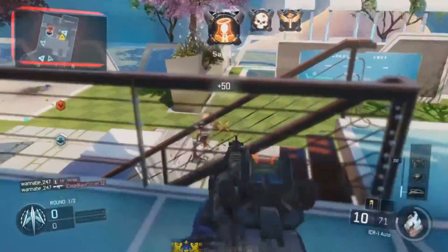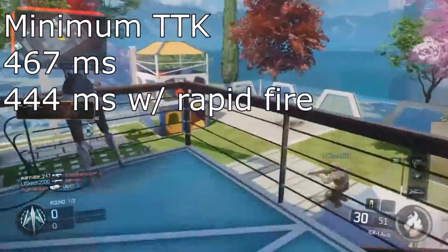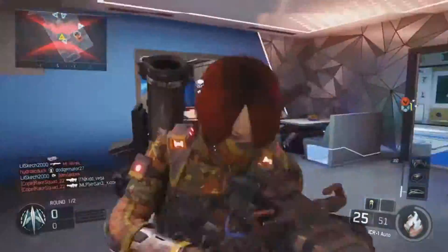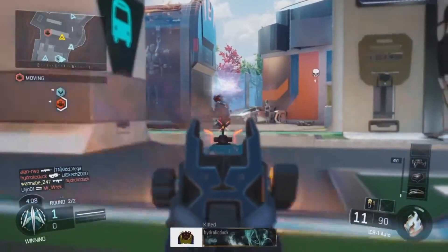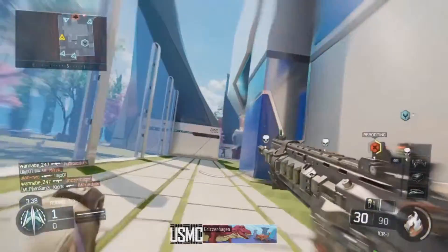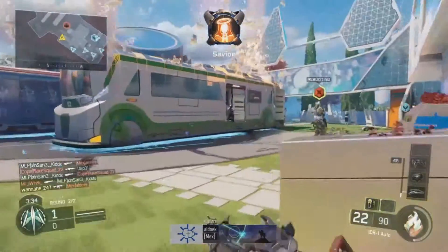This means the gun will kill in 460ms at close range, or 444ms with the rapid fire attachment — 367ms with high caliber, and 350ms with high caliber and rapid fire. Of course, the caveat with rapid fire and high caliber is that you have to get a headshot, or else you won't kill that quickly.